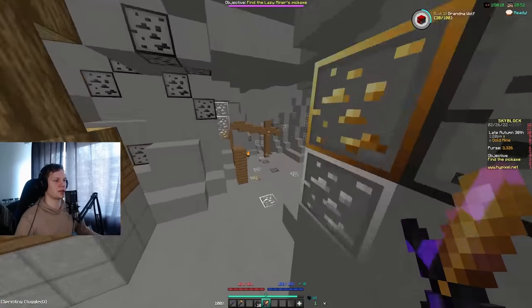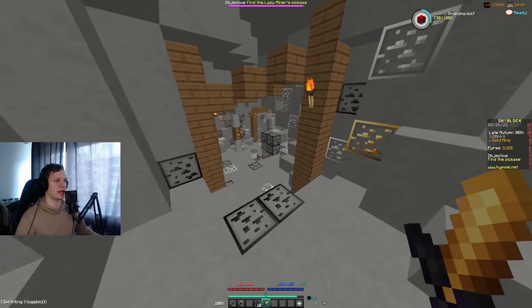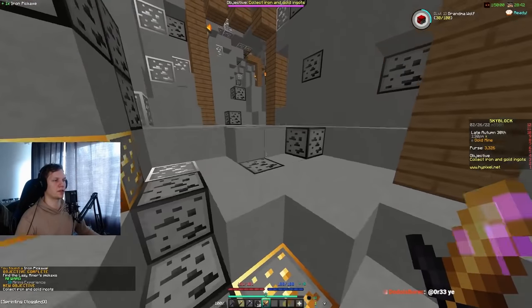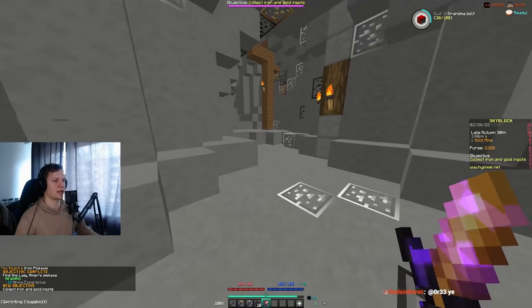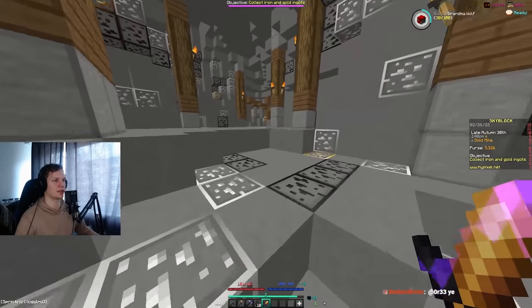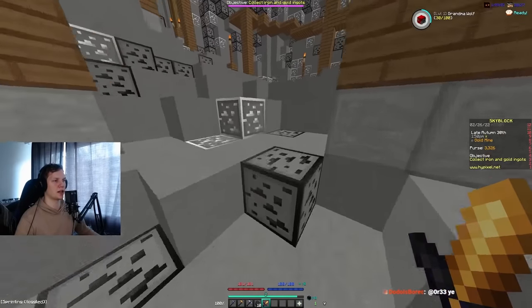I'm not going to do any mining chest yet — I just came here to grab telekinesis on my tools for convenience, and get the lazy miner's pickaxe that already has melting touch. Also getting the pickaxe for whenever I come back for the dwarven mines. I'm going to give this promising pickaxe to the guy in the lapis mines for the free compactor — always nice to get free items.